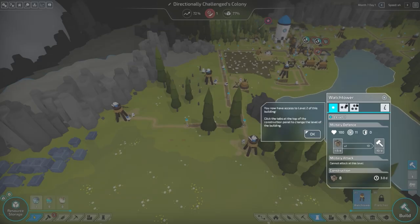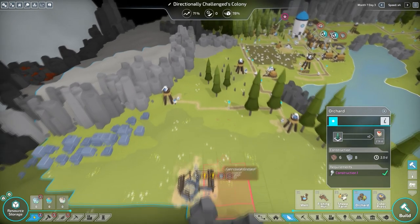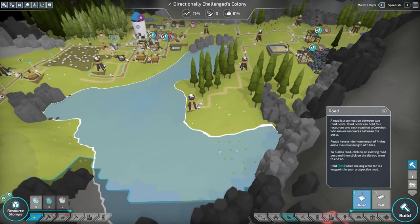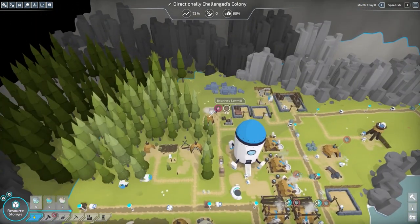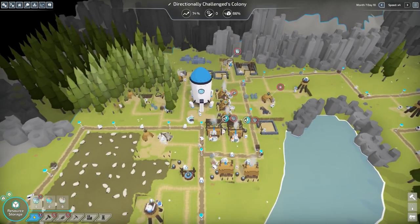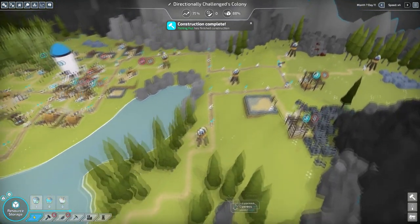I want to put a farm out this way. Oh, an orchard! I can do it — yes! I want to build an orchard over here. I don't know why, I just do. And then we'll have fruits and meats. This is being upgraded. Now I'm going to build a fishing hut. They're coming, they're coming — colony's growing! I don't need to prioritize you anymore; you're almost done so I can almost upgrade you. Fishing hut is done constructing — awesome! So they'll start fishing which is gonna be great because now we're gonna get fish.